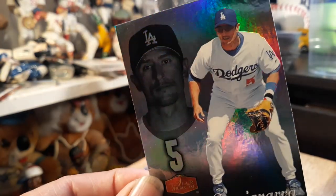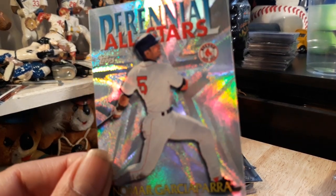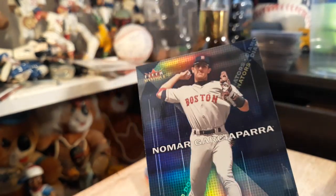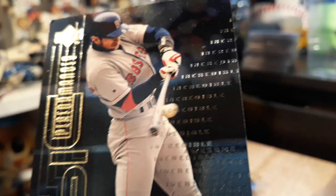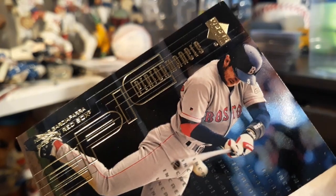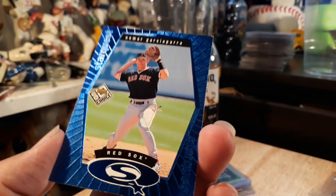The '06 Nomar Fleer Showcase — beauties. The '99 Topps Perennial All Stars — beauty of a card right here. The 2000 Fleer Mystique. 2000 Upper Deck Eternals — look at that shine, incredible, awesome. 2000 Epic Performers. 2000 Upper Deck Curtain Call. And something like a '91 Star Quest — beauty, look at that shine.